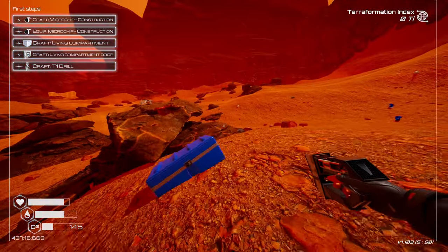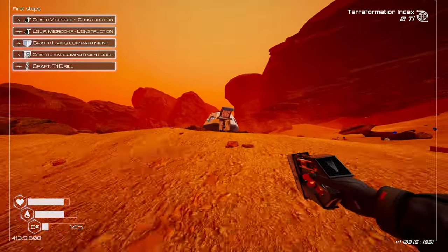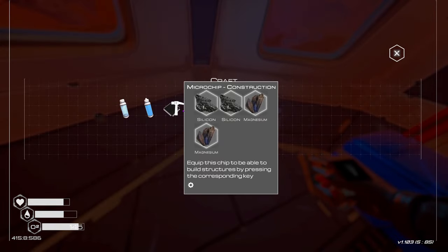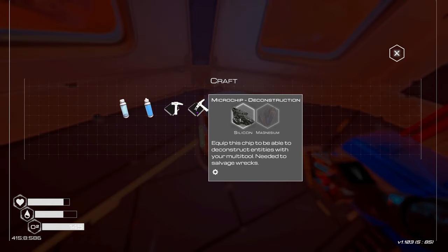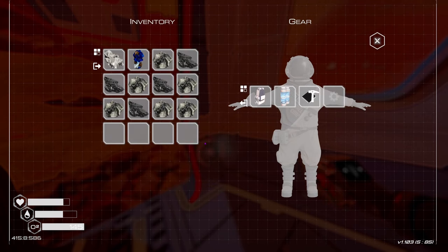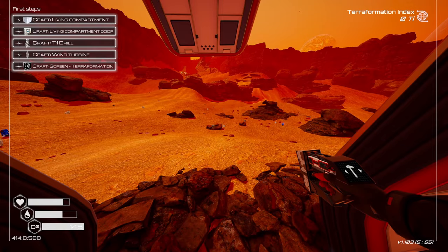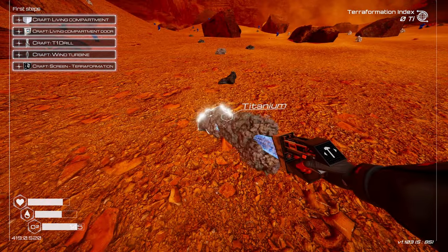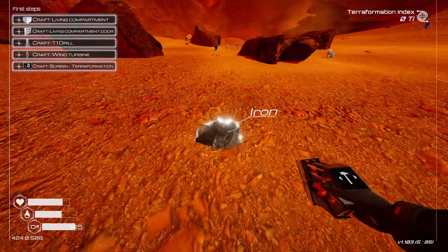I remember — if I'm running out of oxygen, aim straight and just hold up and hope. Let's craft a microchip for construction. Now we have to equip it. Now we can craft something — iron, titanium, iron, titanium, silicon. We just need to find some titanium.